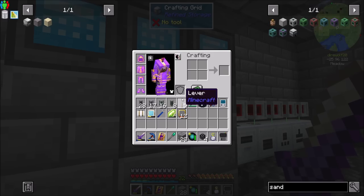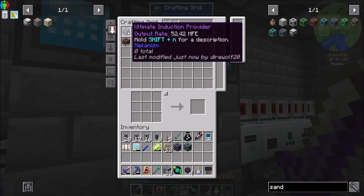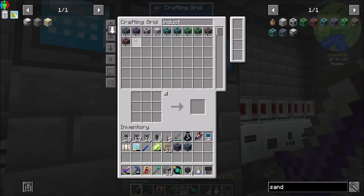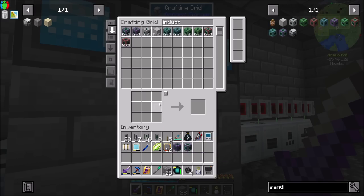Hello everyone, this is Daryl20, and welcome to episode 59 of Daryl20's Let's Play series, where I just finished making my first induction cell and induction provider. These things were expensive — needing close to 3,000 redstone and a couple thousand gold and tons of iron, which we're also a little bit low on, but we had enough.